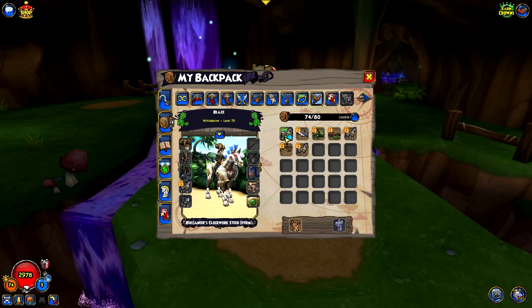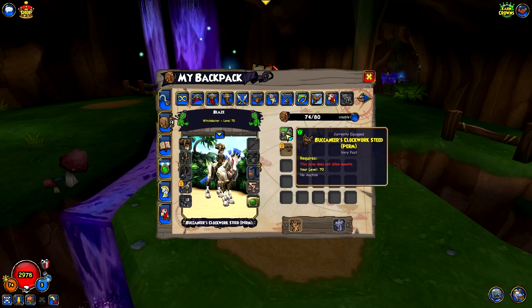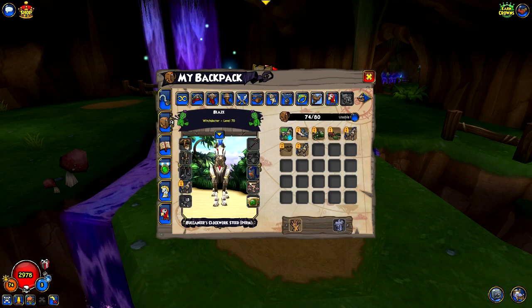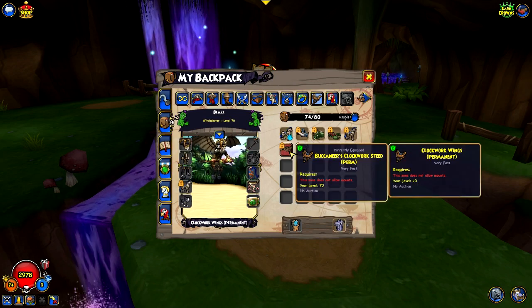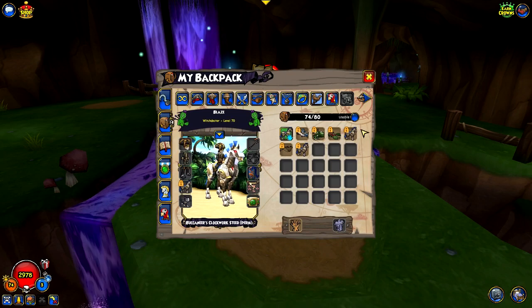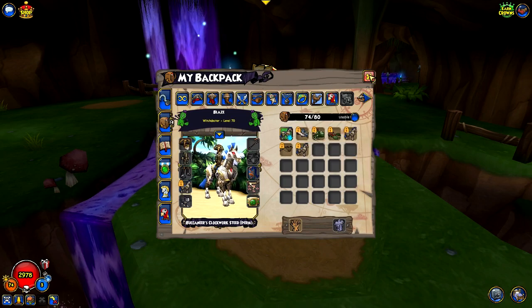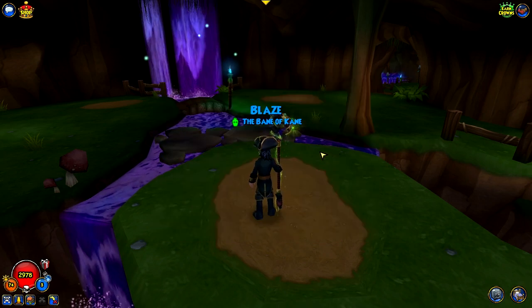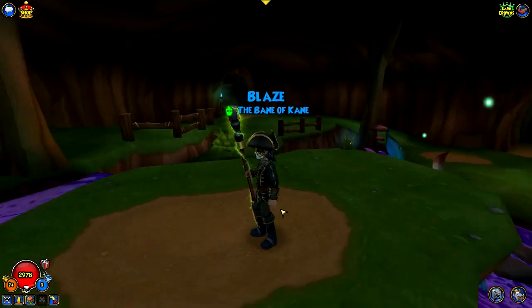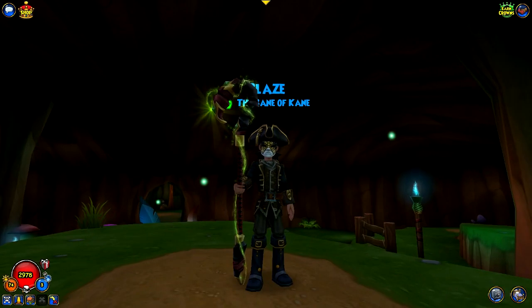He does also drop the Buccaneer's Clockwork Steed, which is a different colored version of the Valencia Steed. And then we also got Clockwork Wings as a drop one time. We got three Buccaneer's Steeds, so he was dropping that a lot. It was interesting and fun doing the Kane battle that many times. Plus the badge is really cool - Bane of Kane. I'm excited to have that.